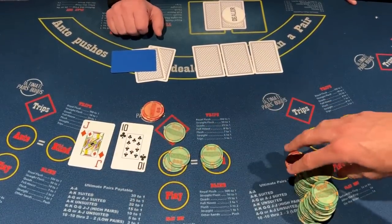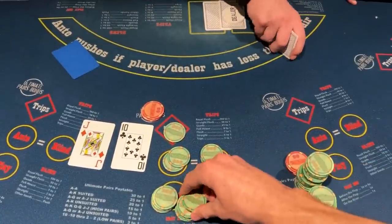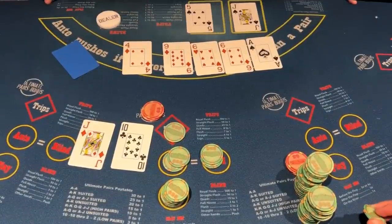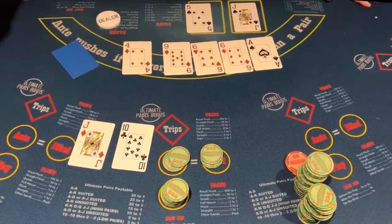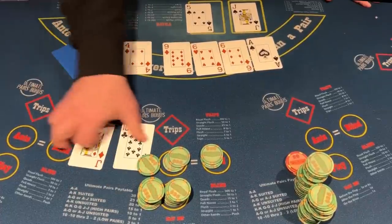Jack of diamonds, 10 of clubs — guys, this is my favorite hand of all time. Let me know what your favorite hand is. If it's aces, I don't want to hear it. Everybody loves aces, and the dealer has jack five. I have been keeping the stats — I have not lost jack 10 since I started streaming. I have won every single jack 10. Very strong hand for me.